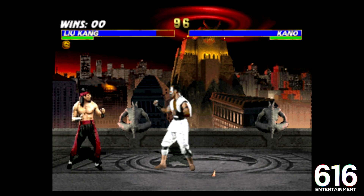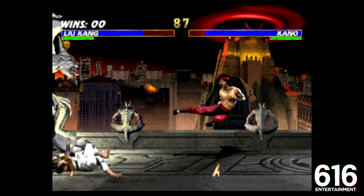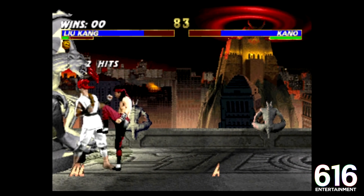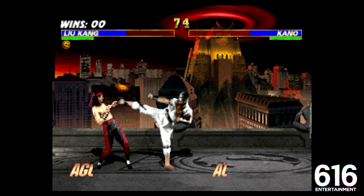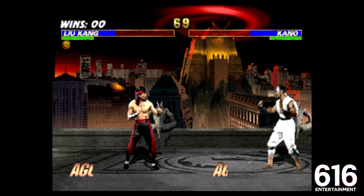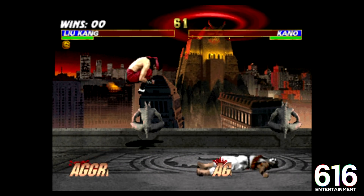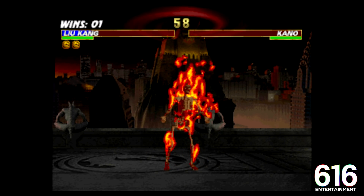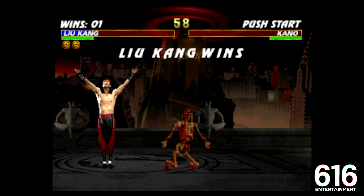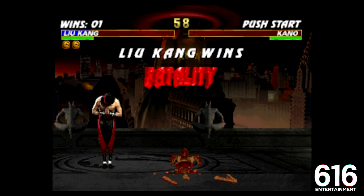Mortal Kombat Trilogy, Mortal Kombat 3, Ultimate Mortal Kombat 3 — these have all been kind of blind spots for Mortal Kombat Monday, and I want to rectify that. Those two-hit combos are about all I know how to do, really just going square, square, triangle. I am playing this on PlayStation. I don't know how to do that fatality, but I enabled the cheat menu and put on one-button fatalities for the sake of entertainment. I figured you guys would appreciate that.